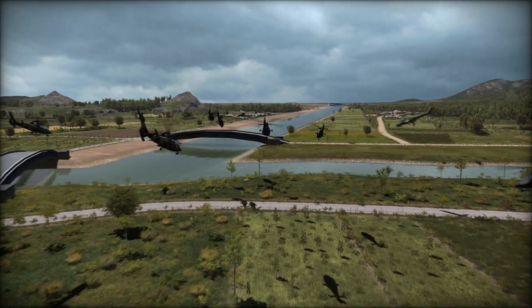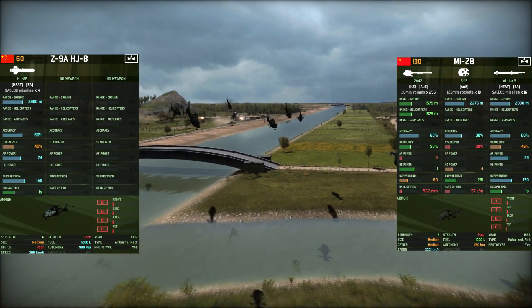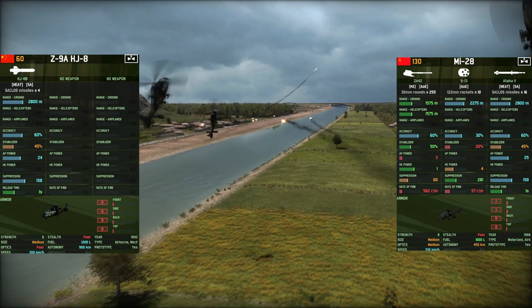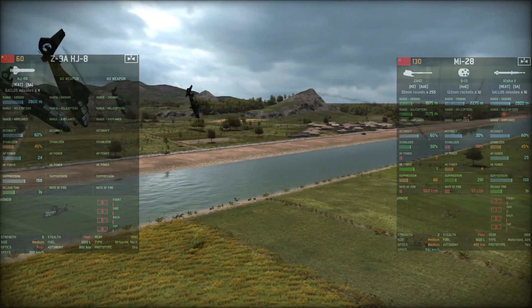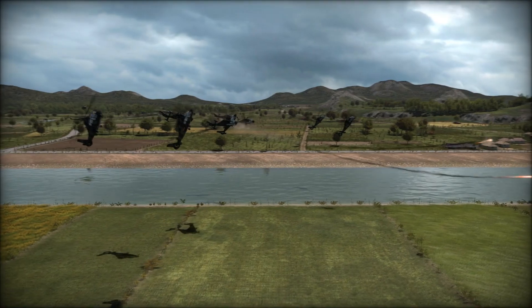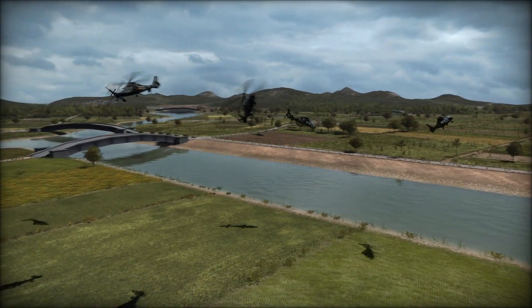You're not going to be blowing up super heavy tanks willy-nilly with this thing, but more regular medium-ish heavy tanks will die very quickly. And since this is a flying unit, you can always side-shot the enemy if the opportunity presents itself. It is very cost-effective at only 60 points. If we look at the MI-28, for example, with rather similar missiles, that's a 130-point unit. Yes, you do get extra capabilities, but usually if you're buying an anti-tank helicopter, you really just need it to blow up tanks — you're just using it as a flying ATGM carrier.